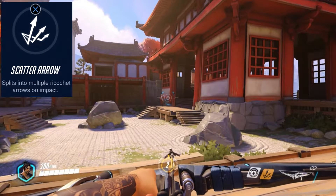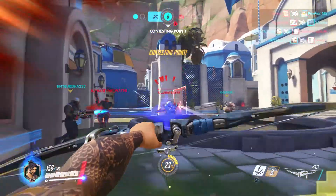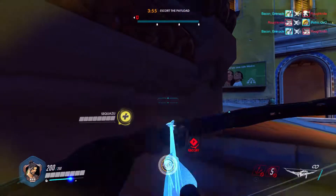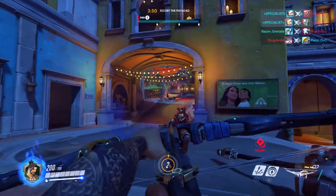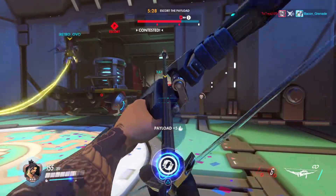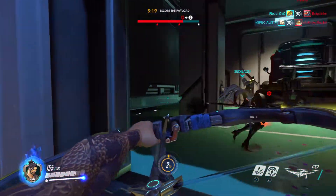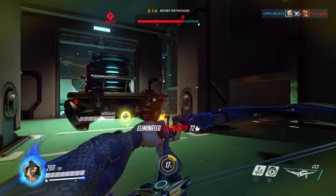His second ability is called Scatter Arrows. When you shoot the arrow, it scatters into a lot of different little arrows. This is very good because Hanzo, being a level three difficulty character, has no close quarter weapons. If you shoot it right at the enemy's feet when they're next to you, it fires about seven arrows and has the potential to instantly kill them — it's a great weapon for close quarters.